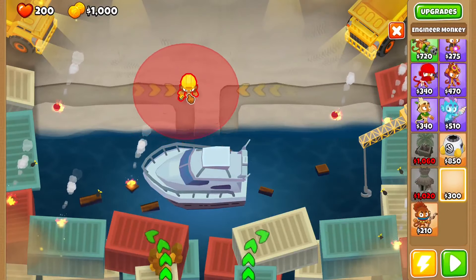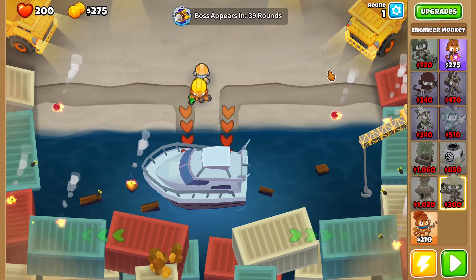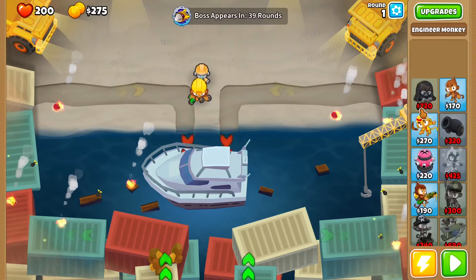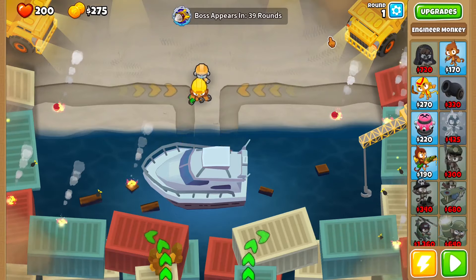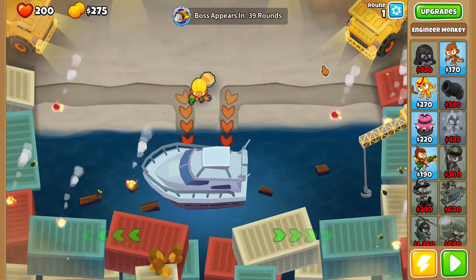The first thing you want to do is get Survivor down here, get him to Sentry Gun, and then get a farm to a 2-0-0 here, and get one above it to a 2-0-0 above it. You might have to set this to strong in some ways after you've done those two.